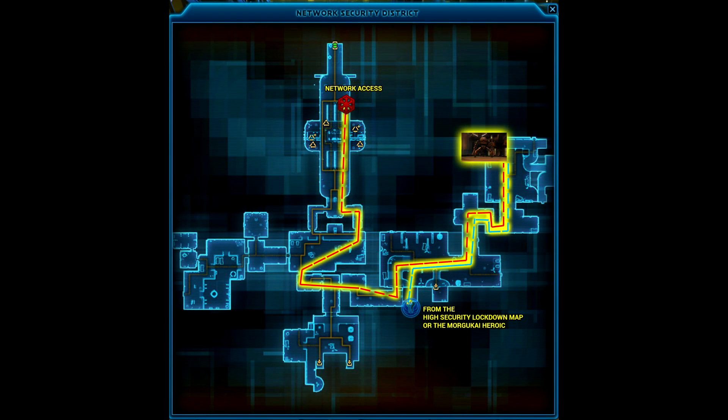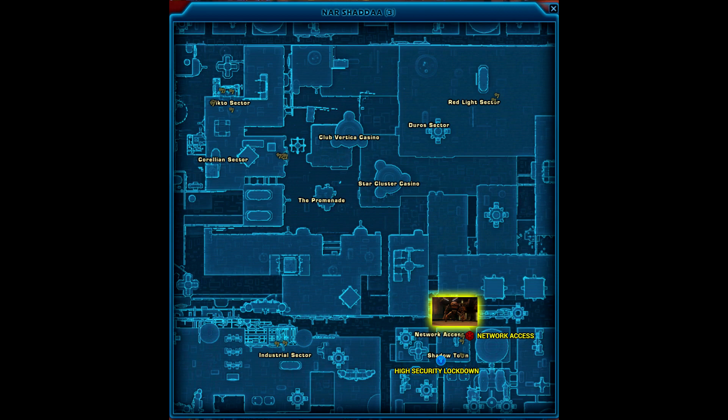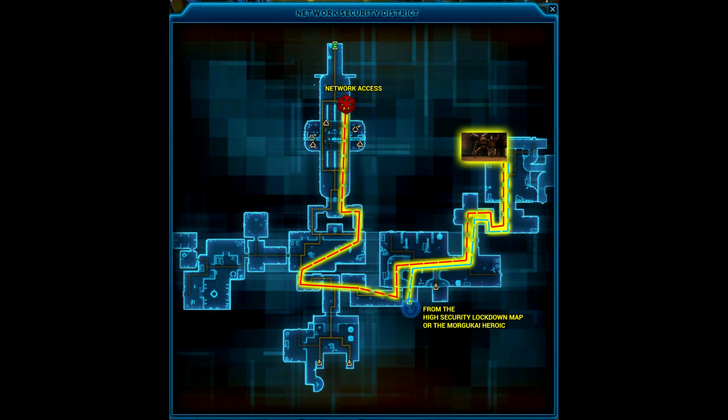From there, head to the northeast on the Network Security District map. Imperial side it's a lot easier, and you can quick travel or take a taxi to Network Access and just walk south and then east to get to the boss.